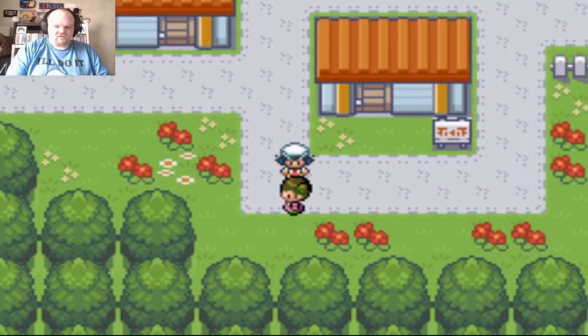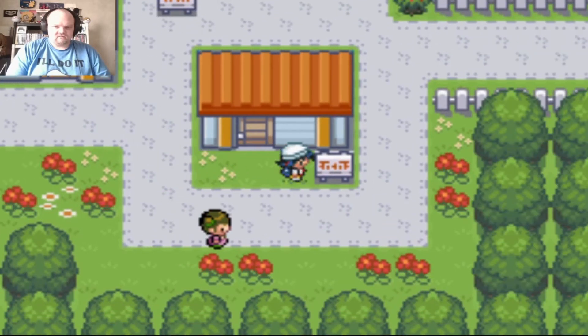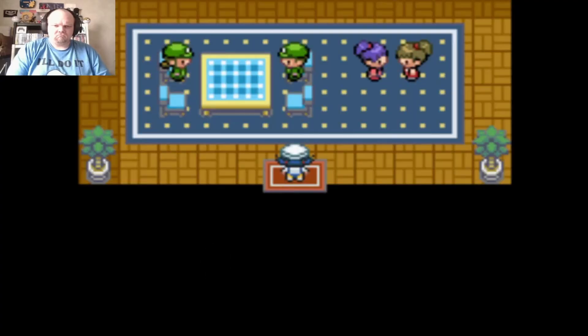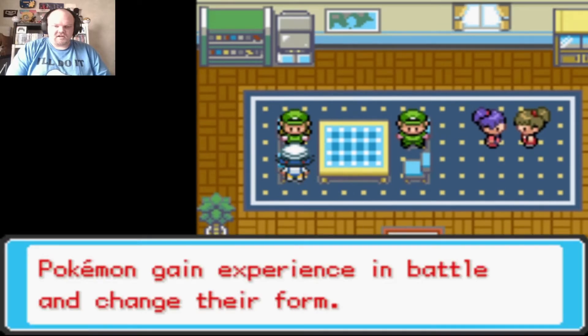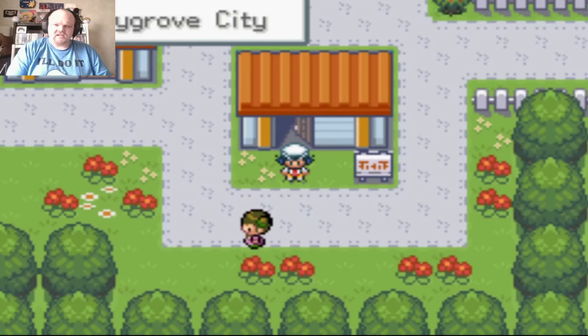I don't know how I get the running shoes in this version. I can't inspect that sign? It says Pokemon change — Pokemon gain experience in battle and change. Why wouldn't it let me read that sign? We gotta go out to Route 30 anyway.